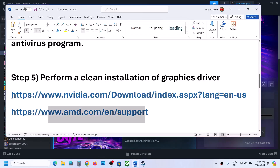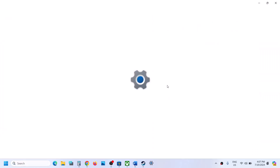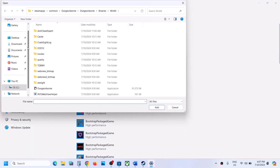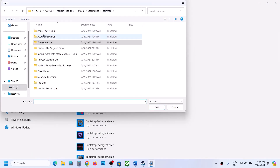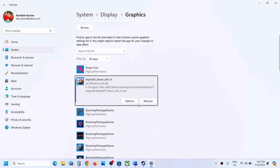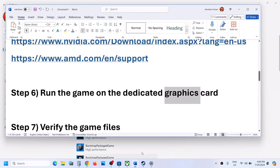The next step is to run the game on the dedicated graphics card. Type 'Graphics Settings' in the Windows search box, click Graphics Settings, then click Browse. Go to the game installation folder, select the game EXE file, click Open, then click Add. Once the game is added, click Options, select High Performance, then click Save. Launch the game and check.